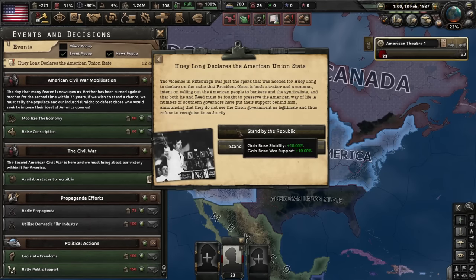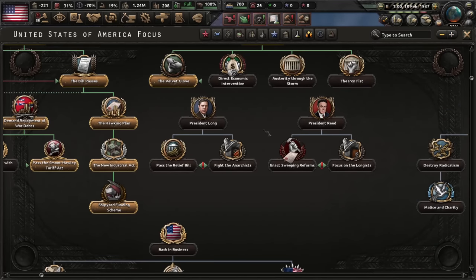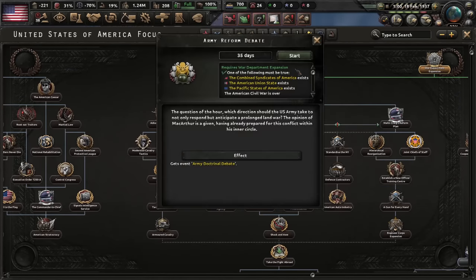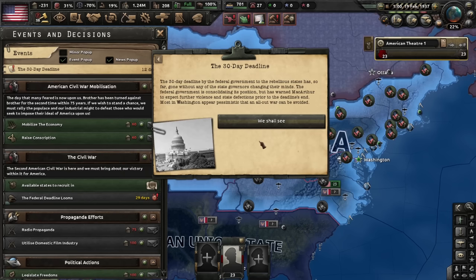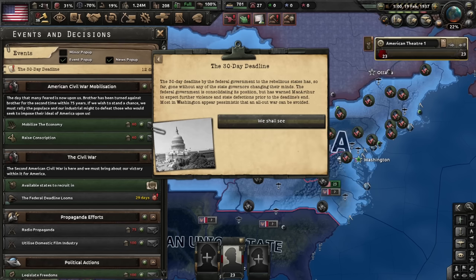Long rejects the compromise, and I was supposed to try to assassinate him somehow. He declares the American Union State — god damn it. At least Reid shouldn't rebel because we have him on our side. We get the decision to stand by the Republic. Remove the Great Depression, set political power to zero even though it was minus 231, remove political crisis — hey, this is pretty good. Can the war be avoided? We can get extra militia.